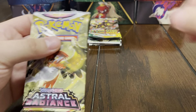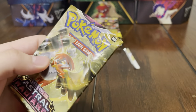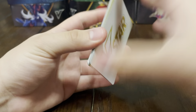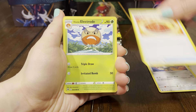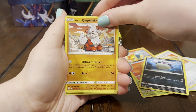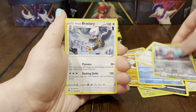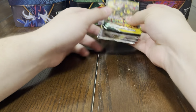We still have the Decidueye tin and your last pack. Last pack from your tin — can you end on a banger? You already got three hits out of your tin so probably not, but you never know. We got credit card, Magneton, Qwilfish, Electabuzz, Cyndaquil, Growlithe, Bergmite, Braviary, Bisharp — alright, you did win our little pack battle!